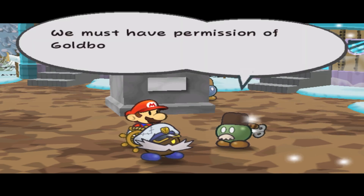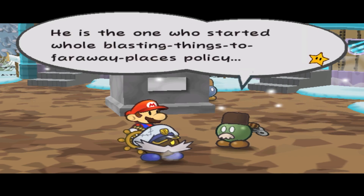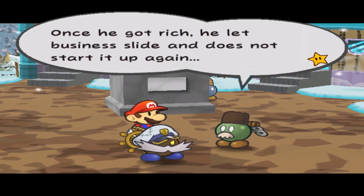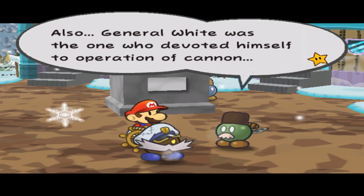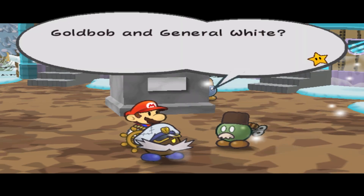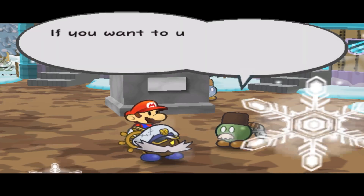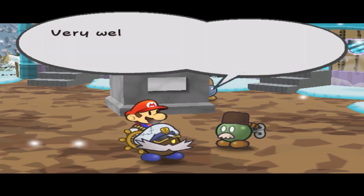Circumstances? We must have permission of Gold Bob to use cannon. He is the one who started the whole blasting-things-to-far-away-places policy. Once he got rich, he let business slide and does not start it up again. Also, General White was the one who devoted himself to the operation of cannon, but he was so depressed by losing a job that he took his leave. Oh, Bob and General White? That is correct. If you want to use cannon, you must find Gold Bob and General White.